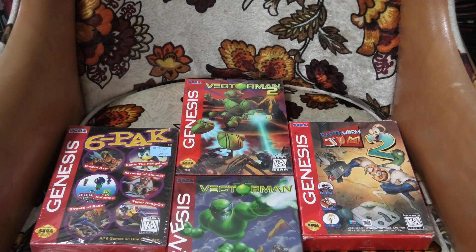Before we get to number 10, I'd like to show you several honorable mentions. In the middle we have Vectorman 1 and 2 sealed. To the left of that we have the Genesis 6-pack in the cardboard box sealed. And then on the right side we have Earthworm Jim 2 complete in the cardboard box. I've been seeing a trend of certain cardboard box copies or variations going for a lot more — that's why I wanted to show Earthworm Jim in particular. I'm not sure I would pay that much more just for a variation or an early print, but that's up to you. Check out vgpc.com, which is the website I used to check all the prices in this video.